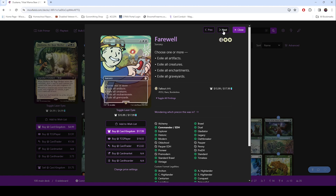Cultivate — ramp. Farewell — this was one of the cards we pulled in Fallout and it immediately went in here. Exile artifacts, creatures, enchantments, graveyards — this is just mean. It's just mean all the way around.